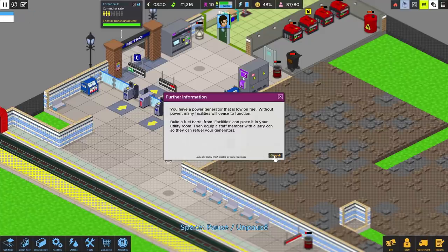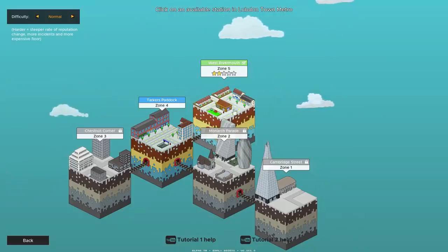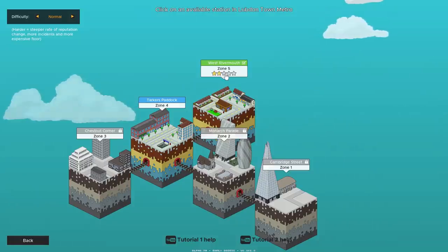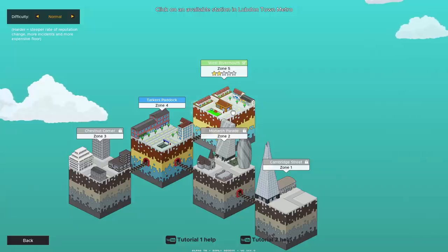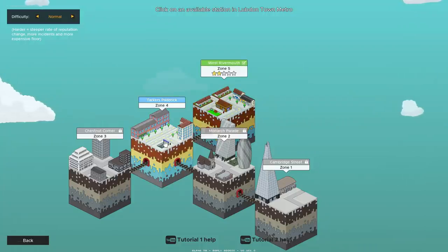We have completed this level. Let's pause and go back to the map to continue through the campaign mode. West Rivermouth has gone green with a little tick — success! A roaring success of two out of five stars, but I'll take that for our first effort. We can come back and try to improve things when we have better technologies. So at some point we might come back and build that second line to reduce overcrowding. Now we've got Tarka's Paddock in zone four, moving slightly nearer to the centre. It looks like we're going to be going underground on multiple levels — what could possibly go wrong?